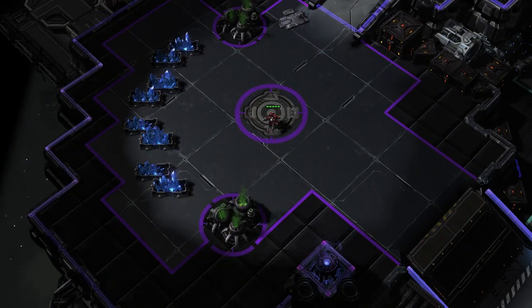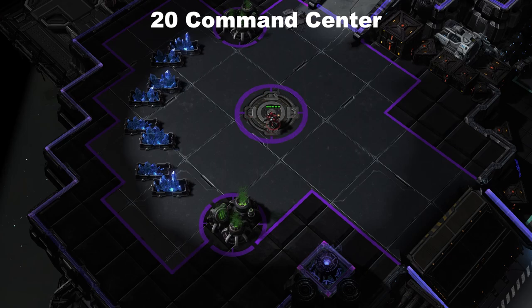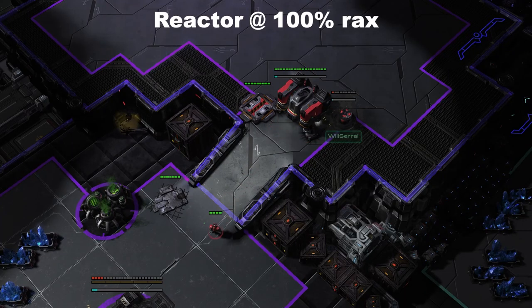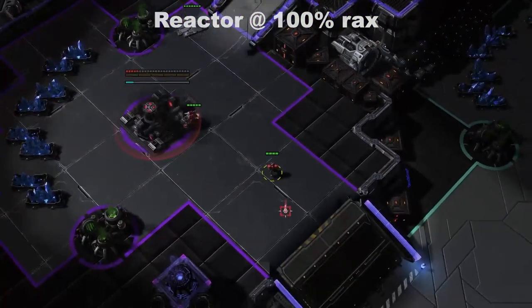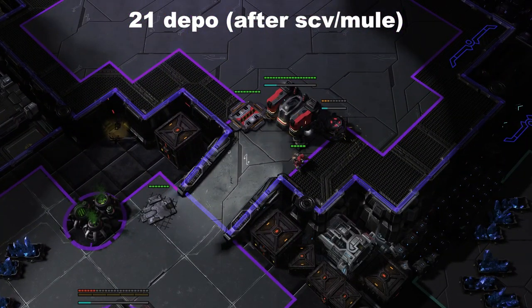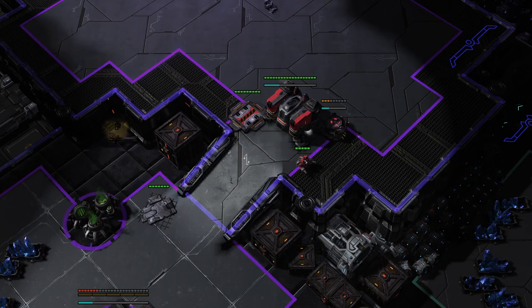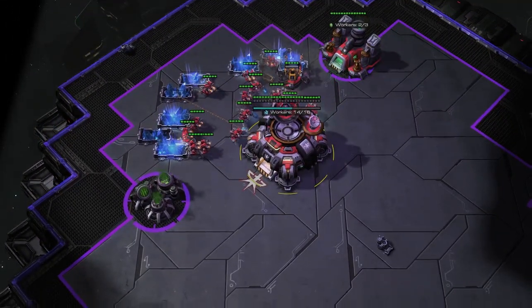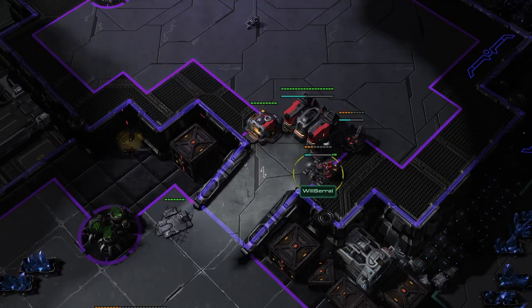While you're scouting, you're going to want to make your command center at 20 supply. After that, you're going to start your reactor when your marine finishes. Following the marine, you're going to want to make a depot on 21 supply. Just make sure to make your SCV and drop your MULE before that, then we make our depot.